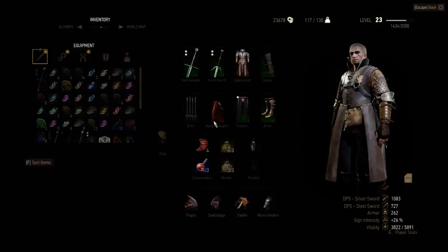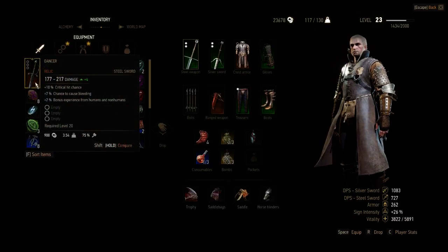I'm going to loot it and show you guys how it looks. It's a very good DPS sword — it's better than my feline enhanced sword. As you can see: critical hit chance, chance on bleeding, and bonus experience. So it's a nice weapon.